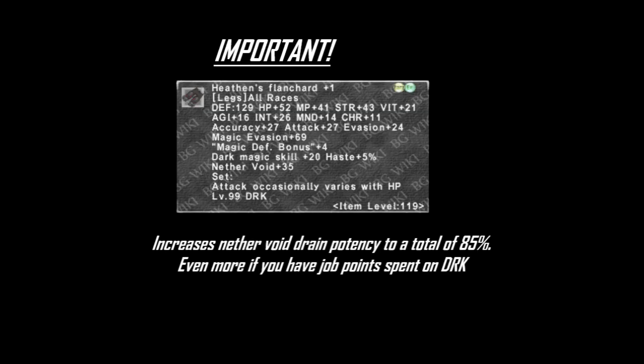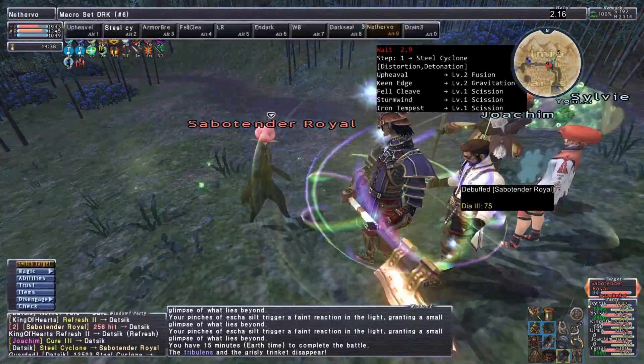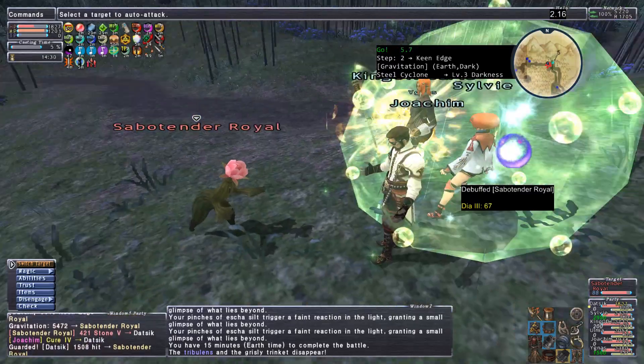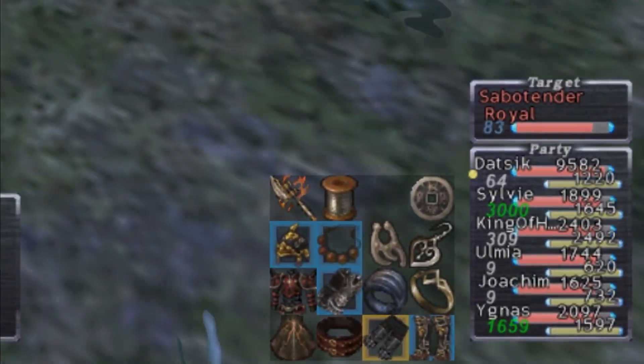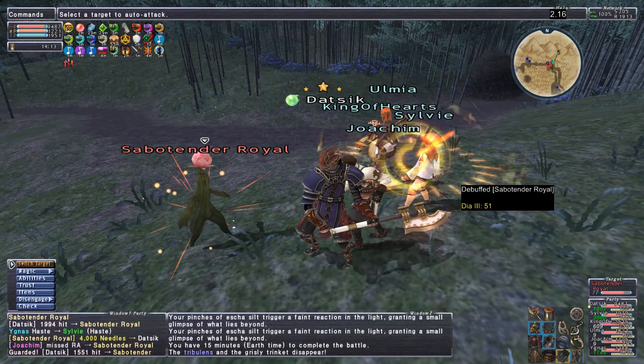Don't forget to get yourself a pair of Heathen's Flanchard plus 1 or normal quality — the Empyrean Leg Pieces Reforged — to use when you activate Nether Void. They will increase your Nether Void Drain Potency to 85% from 50%, so get this piece as soon as possible. Normal quality is 80%. Here are examples on how to Magic Burst the Skill Chain: without Weapon Bash plus Ignomi Gauntlets, use Steel Cyclone to Keen Edge for Gravitation, then Magic Burst your Drain Free on that for hopefully capped HP at 9.9k if unresisted. Always use Dark Seal and Nether Void when doing Drain Free.